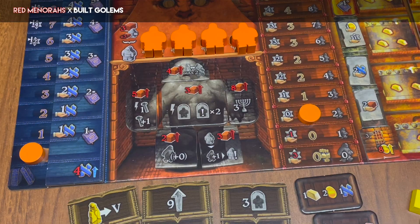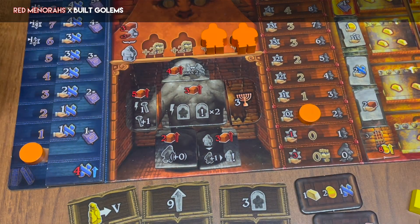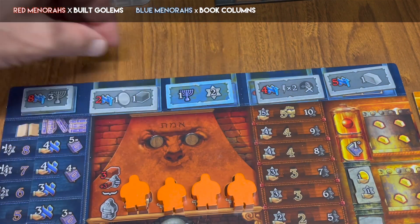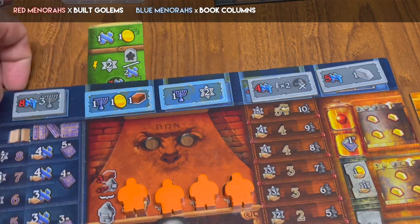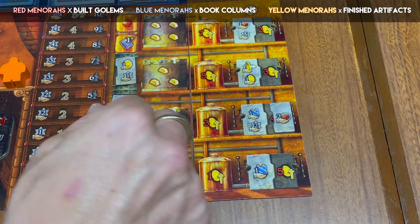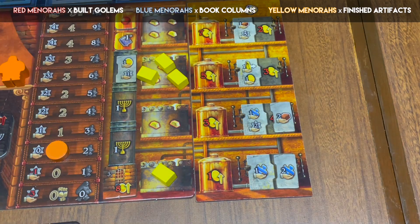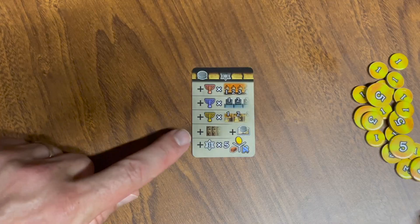Red menorahs are exposed when you upgrade a Golem and are multiplied by the number of constructed Golems. Blue menorahs are exposed when you upgrade books and are multiplied by the number of constructed columns with books. Yellow menorahs are exposed when you upgrade artifacts and are multiplied by the number of completed artifacts.